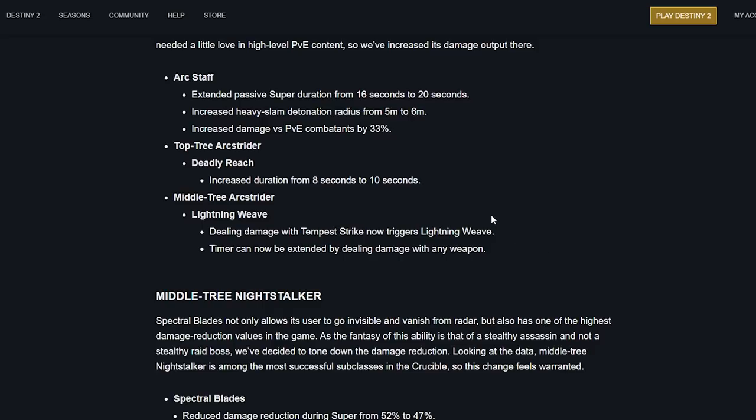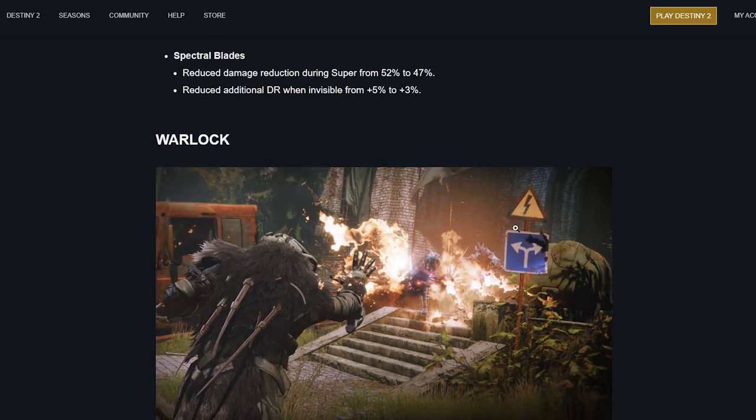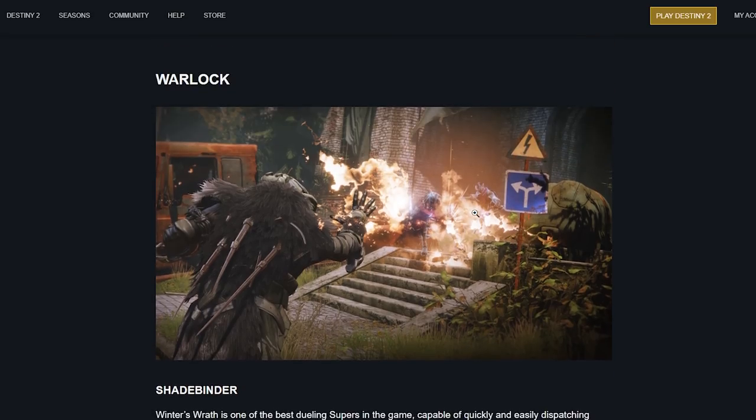Middle tree Nightstalker — Spectral Blades: not only does it make the user invisible and vanish from radar, it also has one of the highest damage reduction values in the game. The fantasy is a stealthy assassin, not a stealthy raid boss. Middle tree Nightstalker is among the most successful subclasses in Crucible so the change was warranted. Spectral Blades: damage reduction reduced from 52% to 47%, and additional damage reduction while invisible reduced from 5% to 3%. I swear they've done this like four times already.